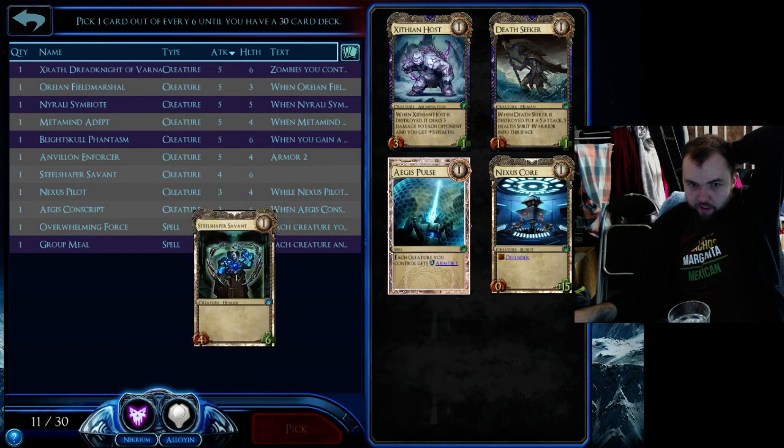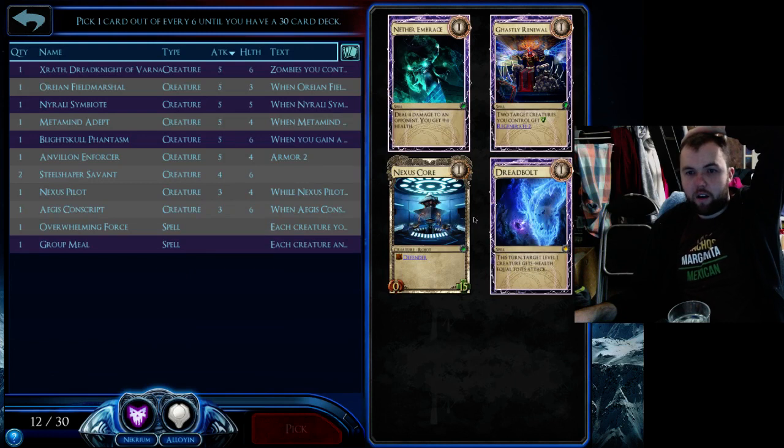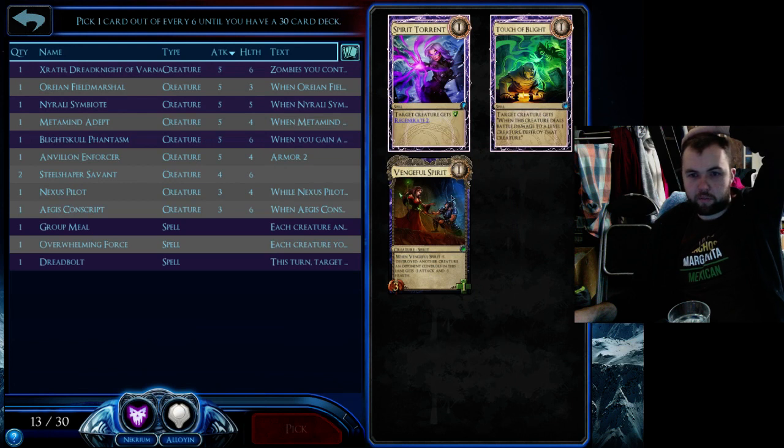I've already got a Steel Shaper — two Steel Shapers, that'll work quite nicely. That's an awful hand. I'll take a Dreadbolt because A, it's a heroic, and B, it's a pretty solid card.